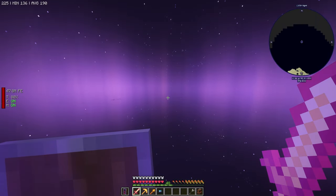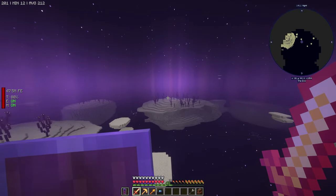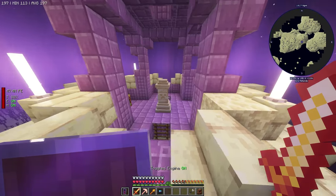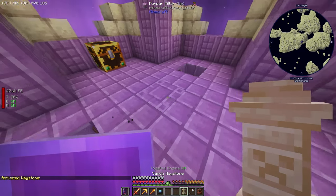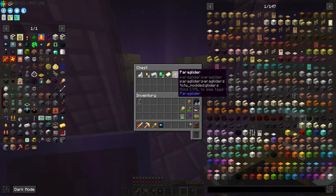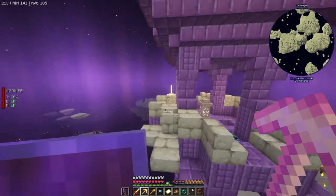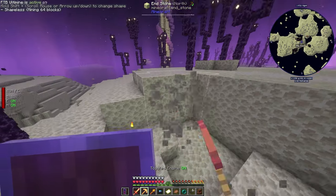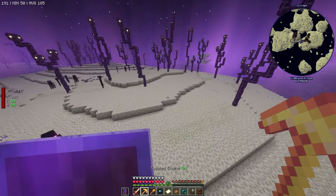We're flying north. Look - a tower! We'll go ahead and break this and rename it to the End. What's in here? Some looting things and stuff. We're going to need these. We're also going to need some end stone, so I'm just going to take some. It's an ender bee.